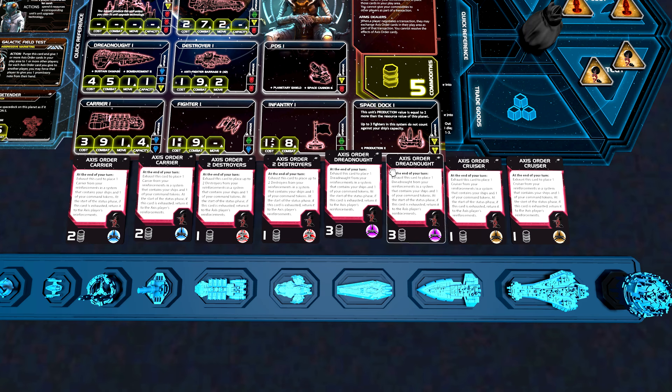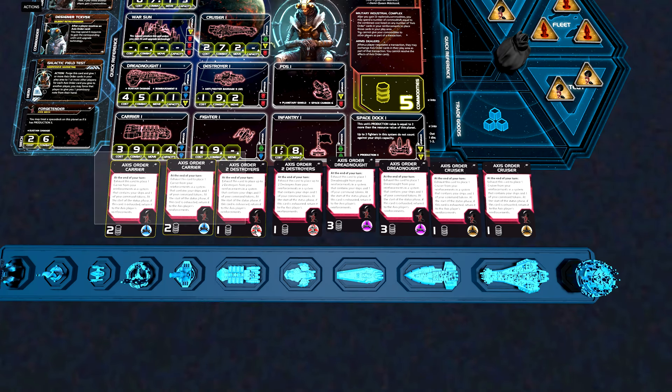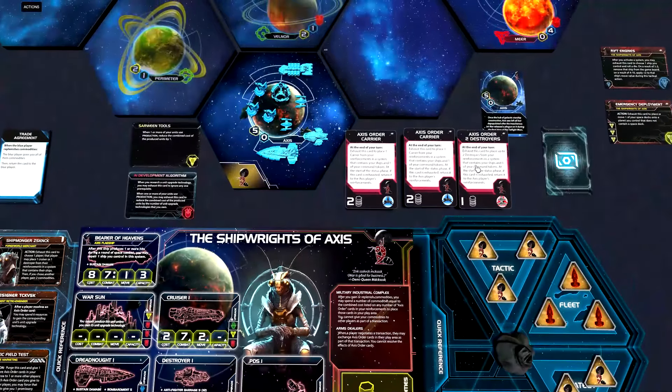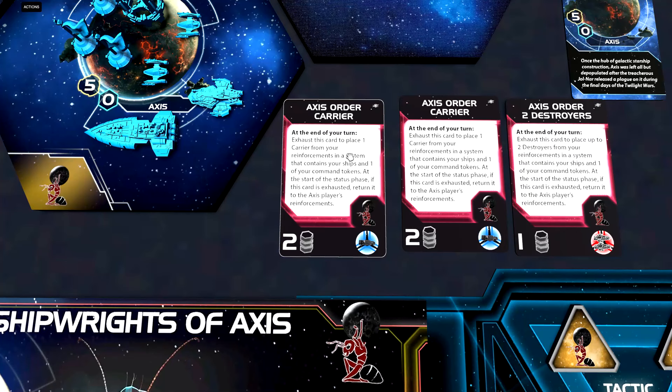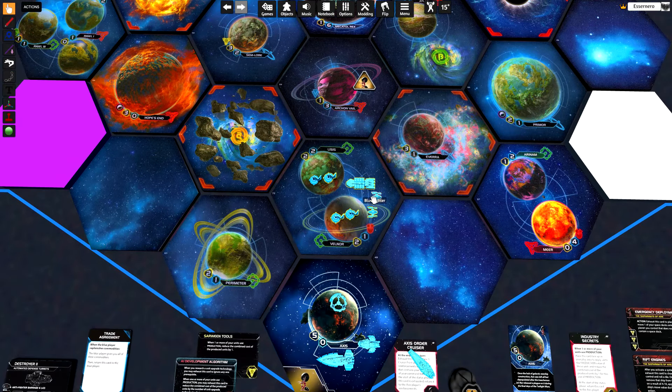There are two Axis order cards each for cruisers, dreadnoughts, destroyers, and carriers. As you can see in the left corner, a dreadnought only costs three commodities to place in your play area instead of four resources to produce it. For our five commodities we could place three Axis order cards in play. At the end of your turn, exhaust the card to place one carrier from your reinforcements in a system that contains your ships and one of your command tokens — so you move out first, then reinforce. At the start of the status phase, if this card is exhausted, return it to the Axis player's reinforcements so it can be used again.